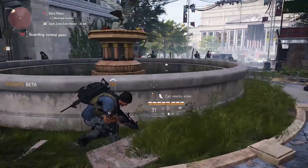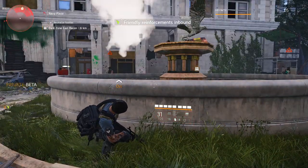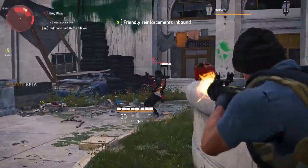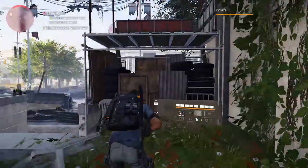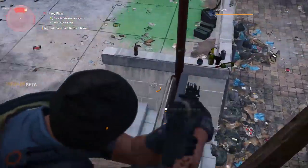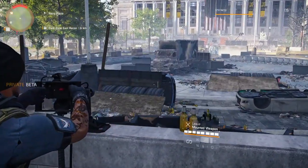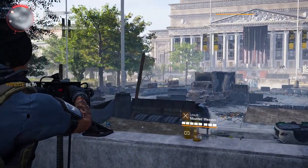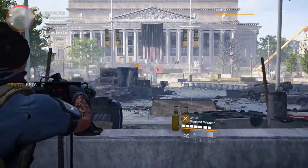Each district will have multiple control points. These are initially controlled by enemy factions like the Hyenas or True Sons, but can be taken back by us with the help of civilian militia. To secure a control point you need to persist through two phases. First you need to eliminate the guarding enemies and take out their leader, after which you need to defend it against an assault of their reinforcements. Similarly to the offensive phase, you need to eliminate the enemies including another leader.